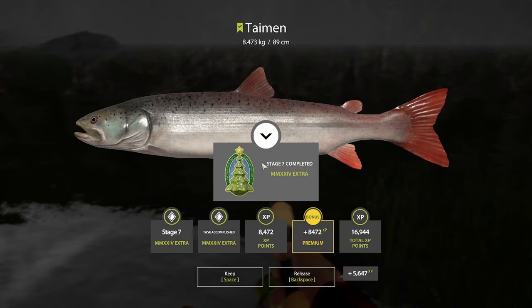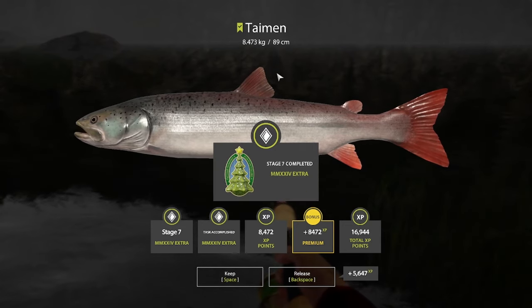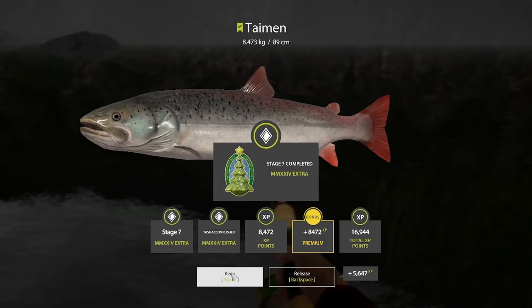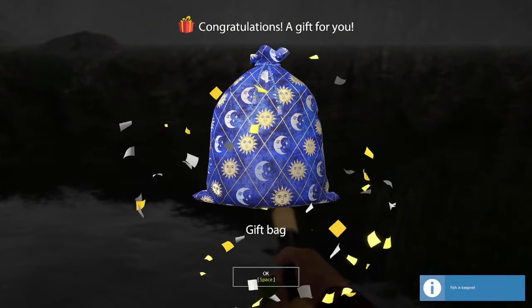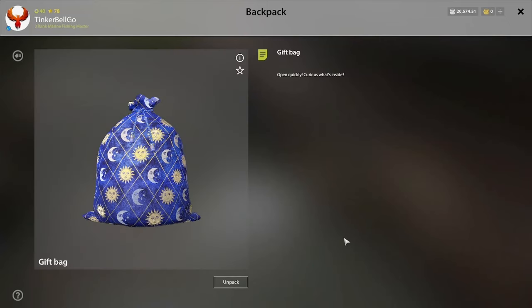Yeah, boy! Stage 7 is done. That wasn't that easy, but we got 8 kilo in the net. Now we're gonna open the best gift possible — maybe a nice real limited edition Vengar Borealica. Ready to see what's inside.